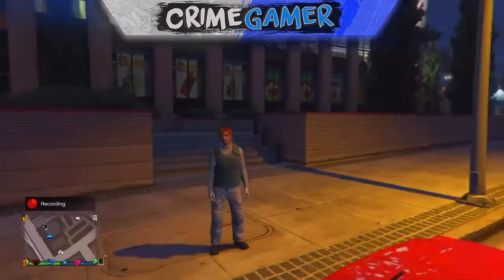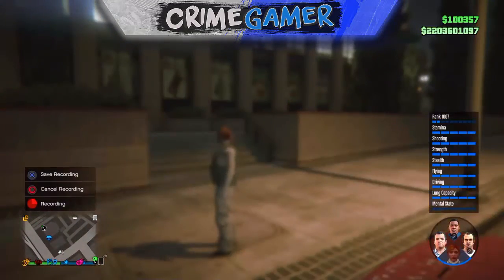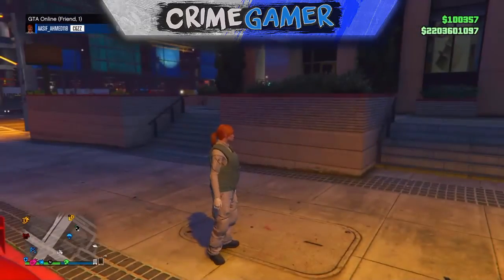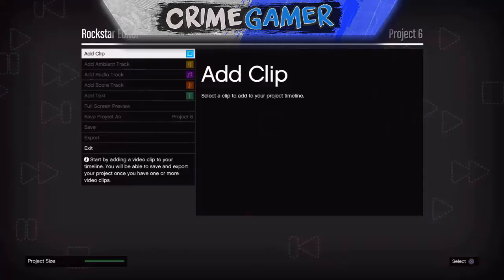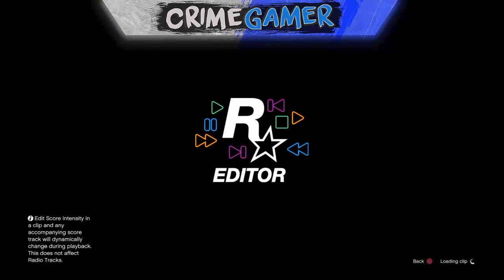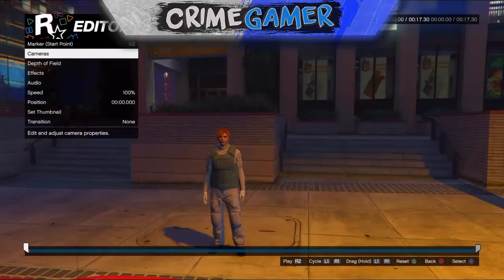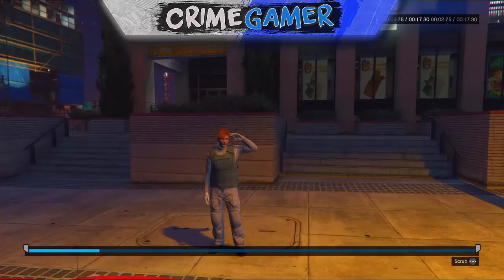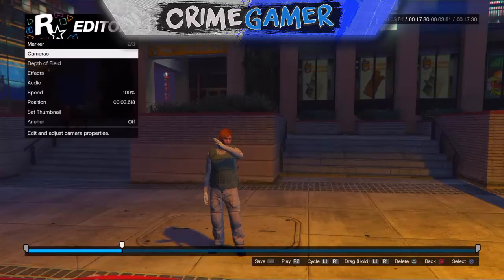This is really good guys for snapmatic — a lot of people on Instagram like to put photos of these up. You just want to go into Story Mode and go to the Rockstar Editor, create a new project, and select the clip that you've just recorded. This might take a while depending on how big the clip is and how fast it's loading in.